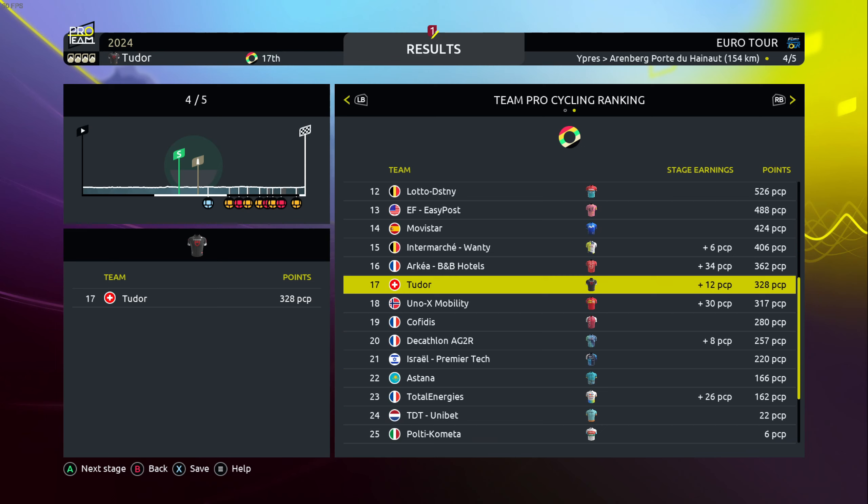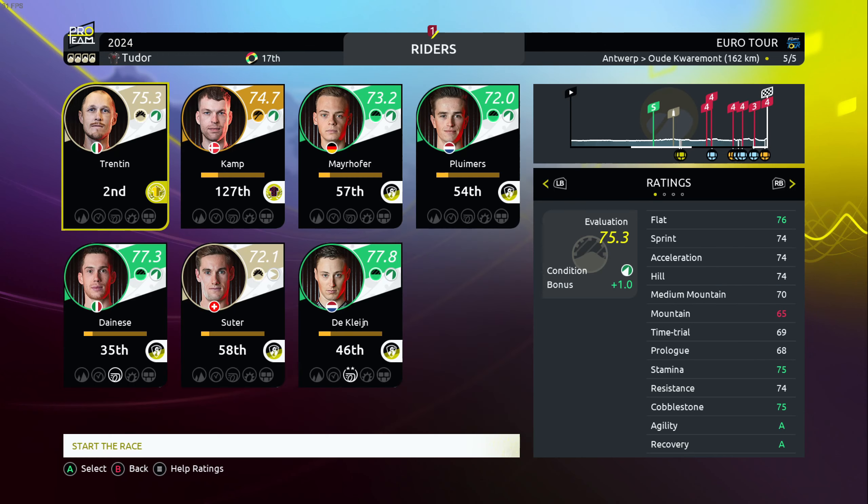Uno X and Arkea get more than 30 points this stage while we get 12. But we're in a good place to get more after the general classification — 17th place, still looking good. Now we need to do all that again as we have the Ronde van Flanderen, the mini Ronde van Flanderen.